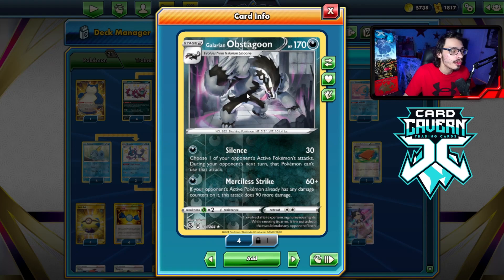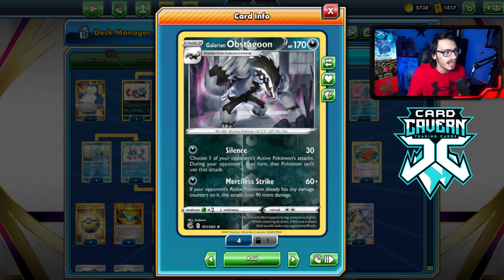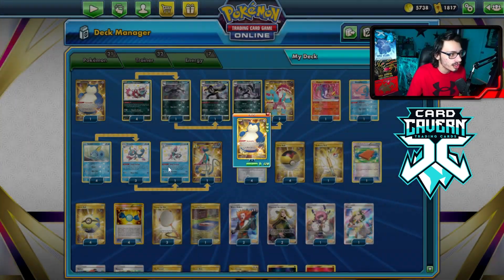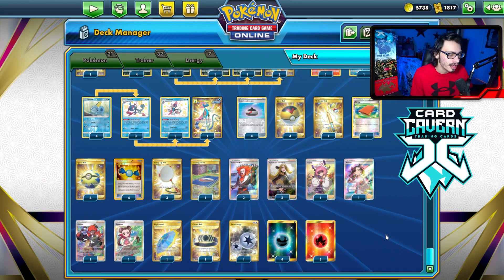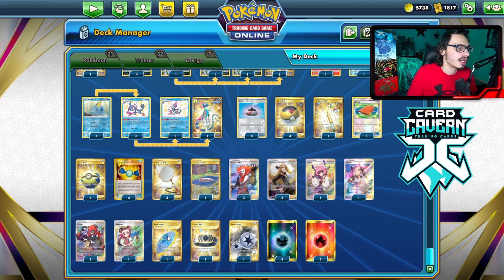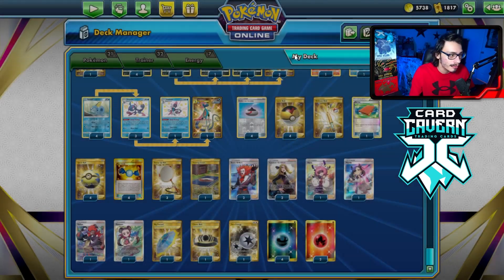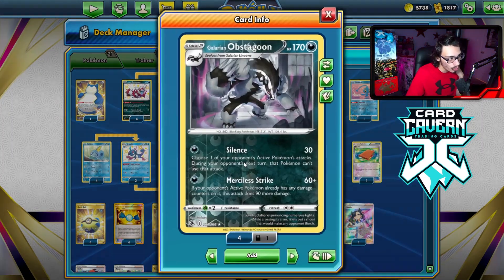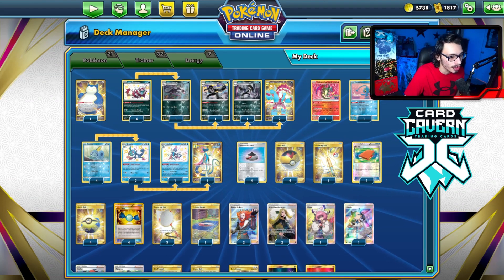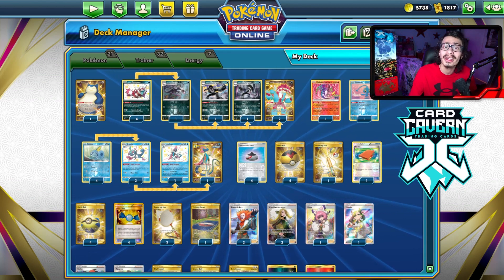Quick Shooting is very important to play with Merciless Strike Obstagoon, since Merciless Strike requires the opponent's active to already have damage on it. Quick Shooting or Galarian Zigzagoon can get you there. I'm also playing a Snorlax for setup with Gormandize, two Cynthia, one Klara, one Marnie, two Boss, one Raihan, and one Roxanne for supporters. The Parasol is mainly for the Sableye matchup. We've got four Dark, two Fire, and one Twin Energy. Twin Energy is really nice with either Radiant Charizard or Knuckle Impact Obstagoon. Let's go show off this Obstagoon deck and see if we can get some wins.